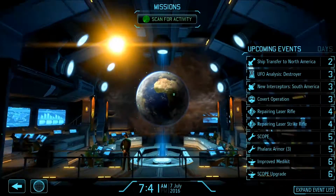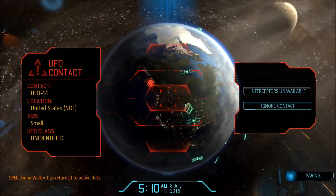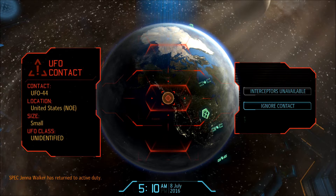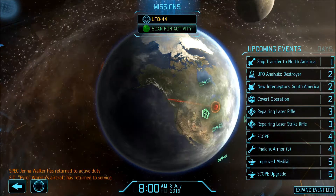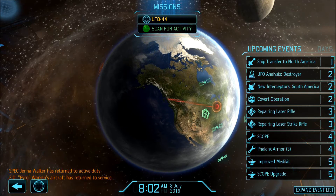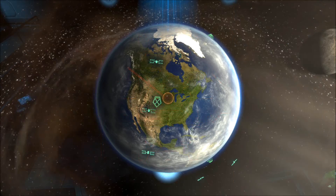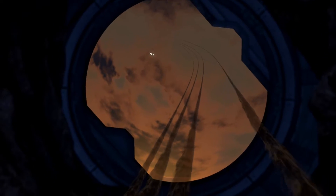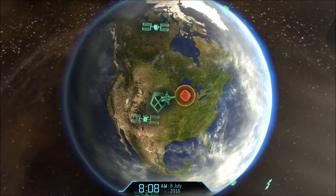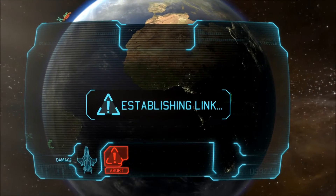All right, mission control, let's go. We have a small UFO coming across the US but we have no interceptors. Now we do - Pyro's back. Let's do a balanced approach. It's not one we've seen before so it's probably going to hurt us, so we might try to shoot it.